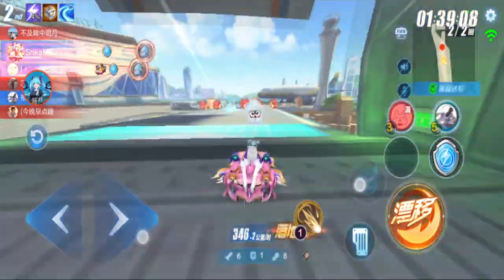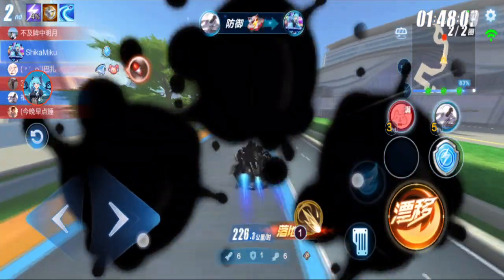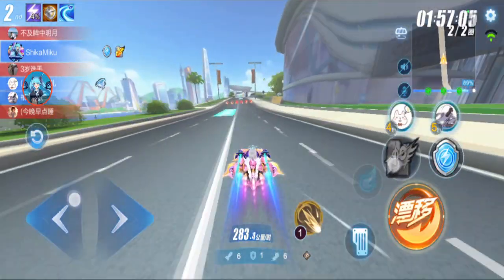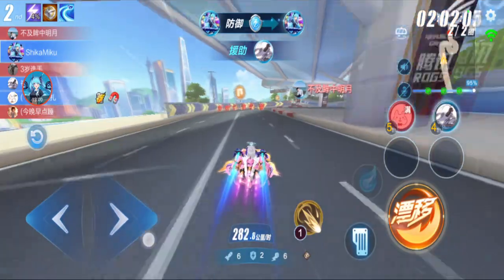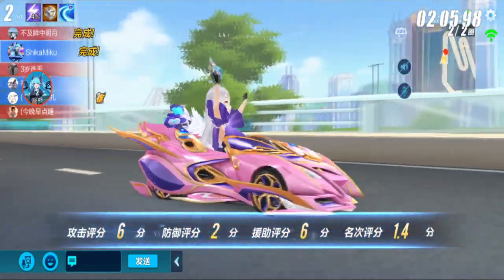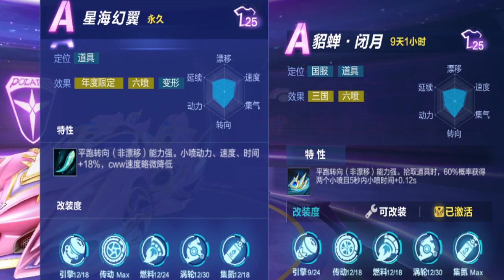That car is the same as me, just way too fast. I didn't get it. This is why I don't buy item cars. Okay, comparing this car with my Star Ocean Wings — both have strong turning. Mini boost duration is plus 0.12 seconds on this one; Star Ocean Wings has mini boost duration plus 18%.